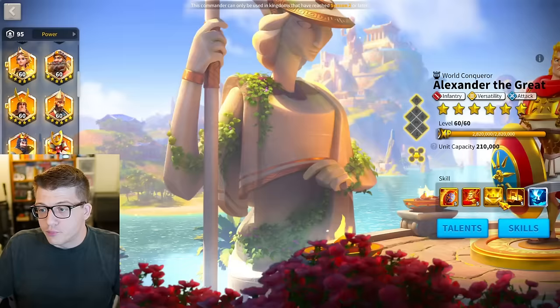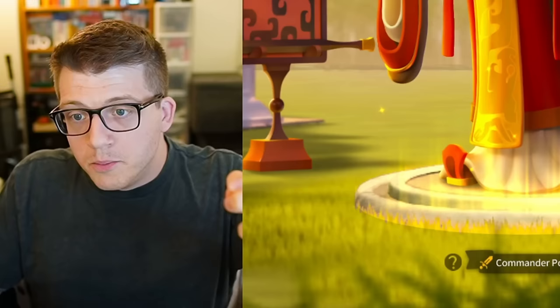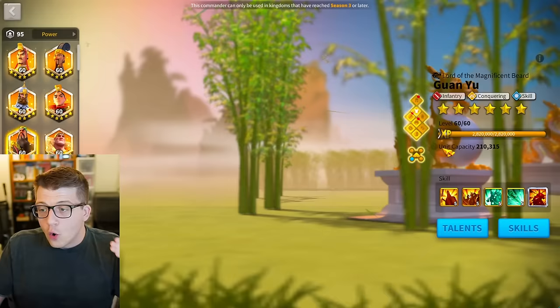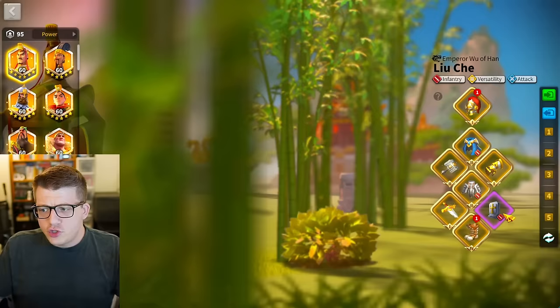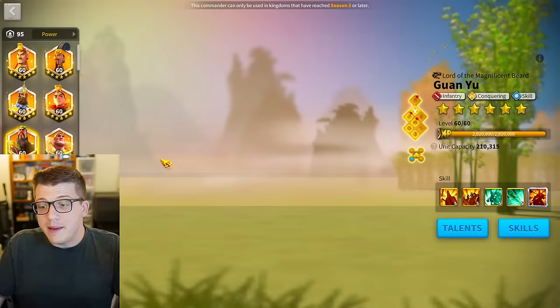He's actually dealing extra damage, giving himself another chance to proc talents, and for example — as I talked about in my Alexander the Great video — he also has a chance to proc the second skill on Alexander, the 1700 damage factor. There's a lot of things this expertise can proc. But on top of all of that, the fact that he's dealing an extra basic attack gives him 86 rage, and this is a really big deal. The Horn of Fury has a 30% chance to gain 50 rage. Liu Che has a 25% chance to gain 86 rage — so slightly less common but more rage per proc.